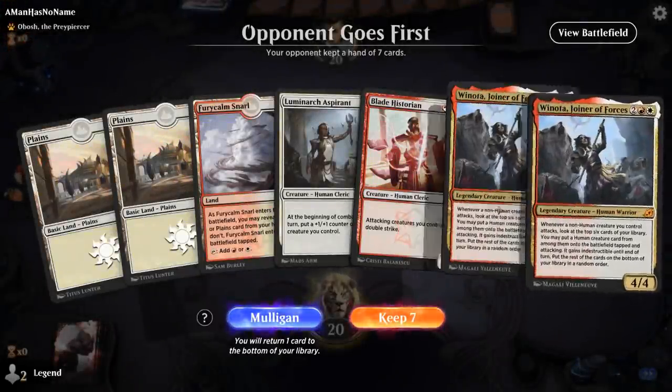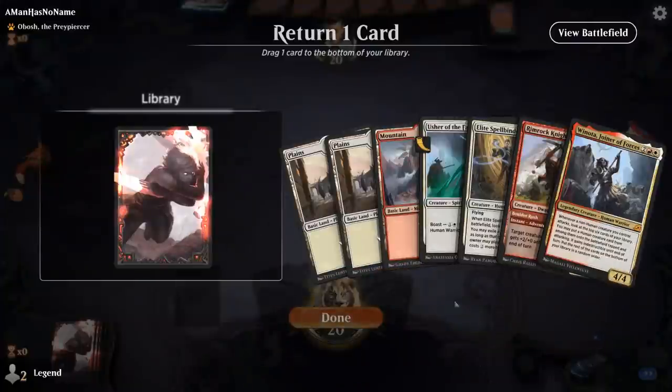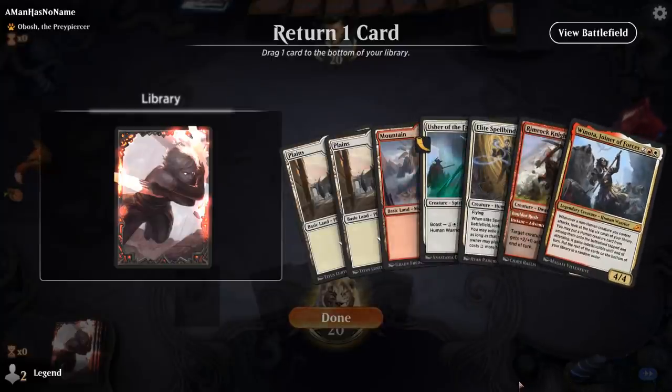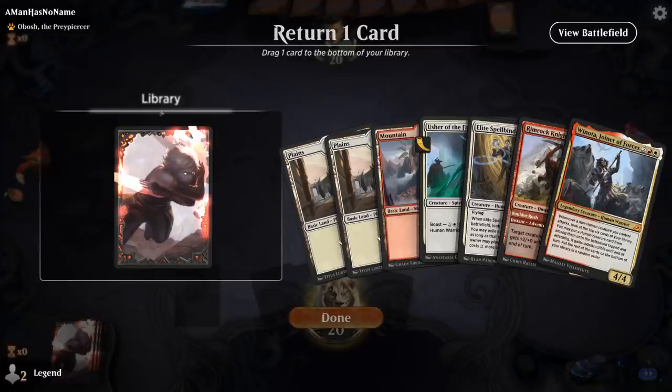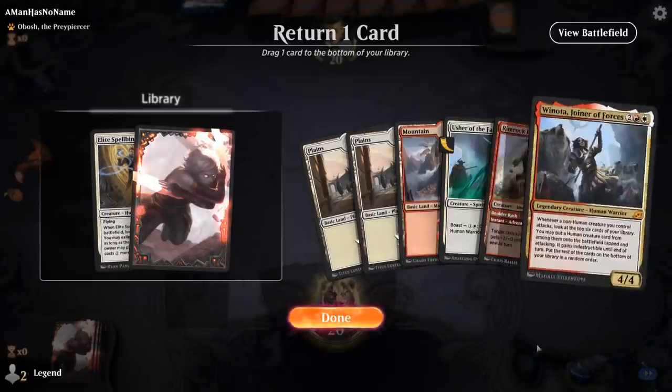We're on the draw. This hand feels a bit too slow — too many four-drops, not enough ways to enable Winota. The six-card hand is much better: we can go turn one Usher, turn two Rimrock Knight. We get rid of one card, and though we do have more three-drops to draw into, we're facing an Obosh deck — likely Temur Adventures with Obosh, which plays quite a bit of interaction. There's an argument for keeping Spellbinder to disrupt, but we just try to curve out into Winota.